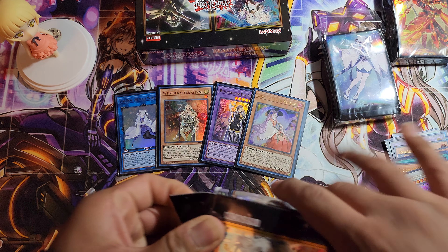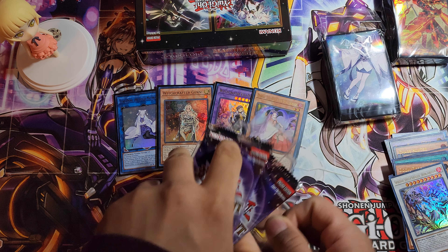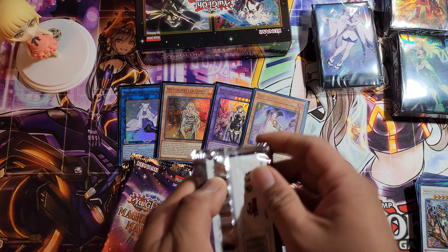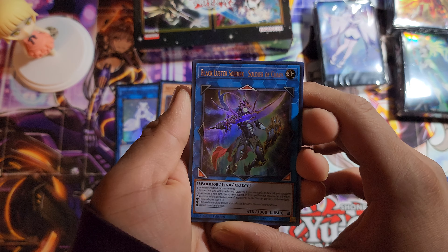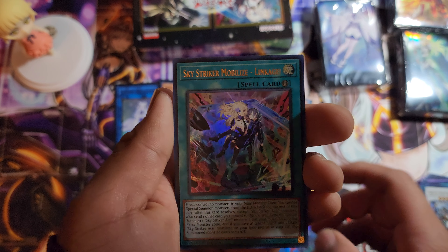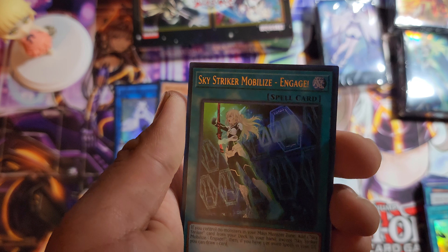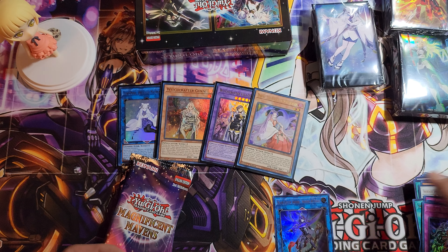Third mini box — let's see what sleeves we get this time. We are getting a Sky Striker! So far three different kinds of sleeves — not complaining. First pack of the third mini box: Black Luster Soldier Soldier of Chaos again, awesome. Sky Striker Mobilize Linkage — beautiful card everyone. Sword Soul Assessment, Sky Striker Mobilize Engage, Metal Reflect Slime.